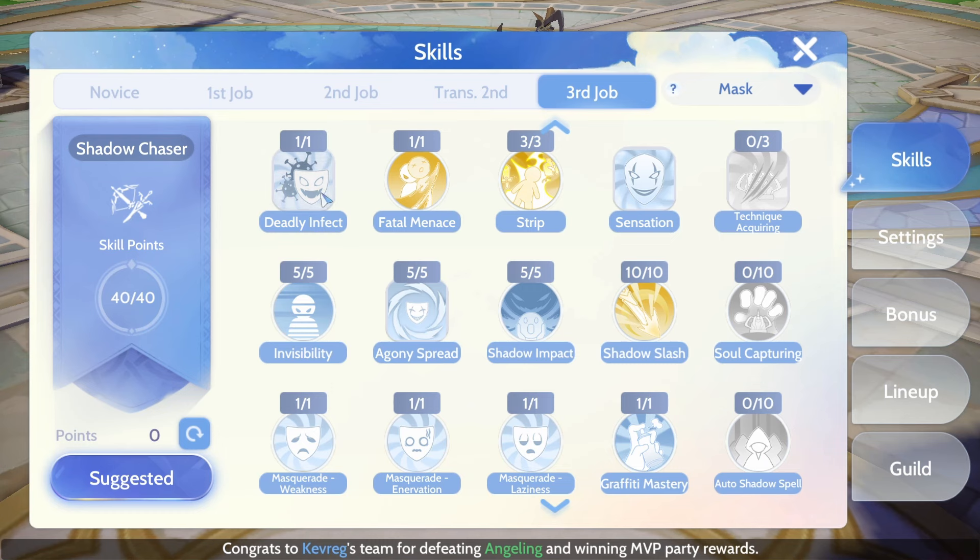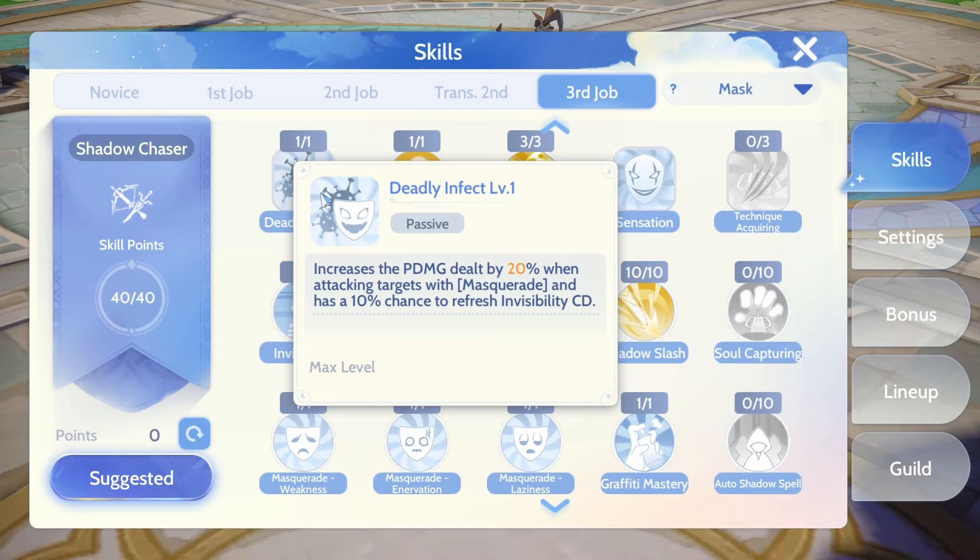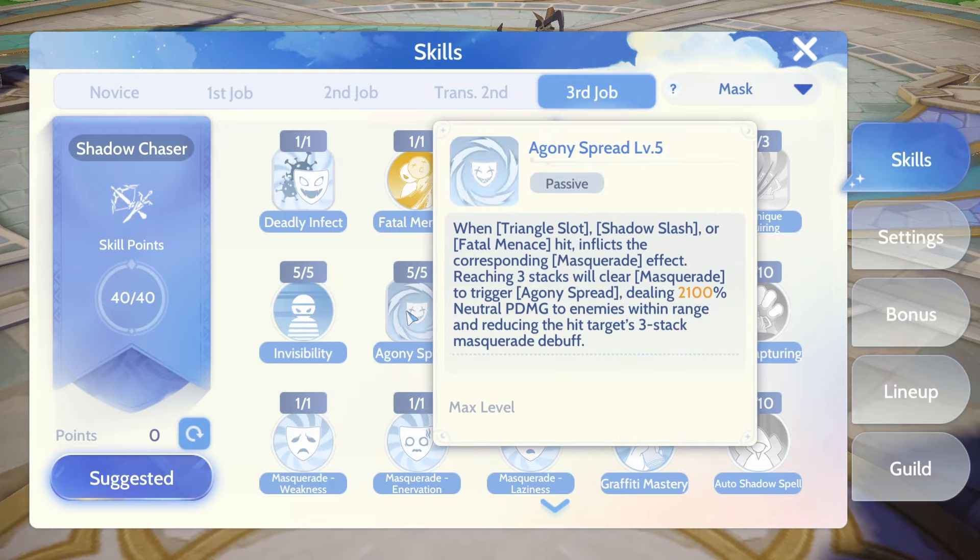Let's start off with Deadly Infect. It increases the physical damage dealt by 20% when attacking targets with Masquerade, and has a 10% chance to refresh invisibility. Agony Spread is one of its core passives that greatly increases its damage.